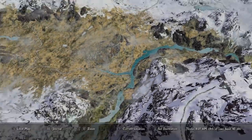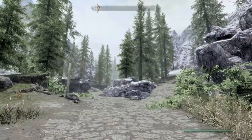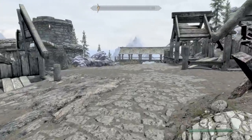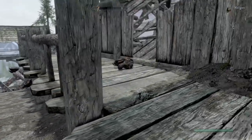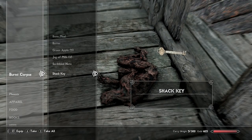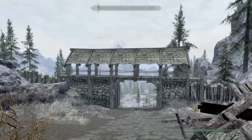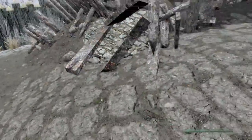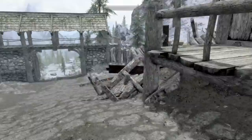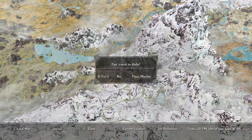The only way to find the key is to head over to Helgen, towards the front gate. I'm facing east out towards Falkreath, but if you come down towards the north entrance you can see the gate is open. You're looking for a dead body right there — inside it has the shack key. You can see Bleak Falls Barrow from there; come straight through, find the first house, and the dead body is right there. Now that we have the key, we can check out everything the home has to offer.